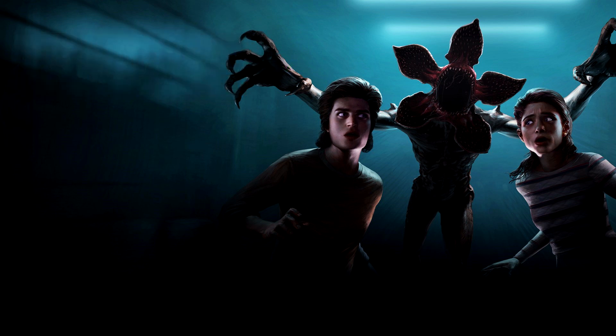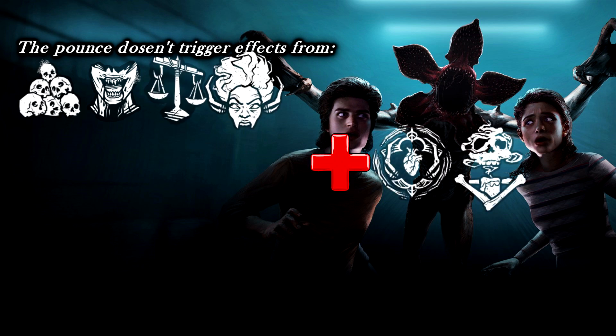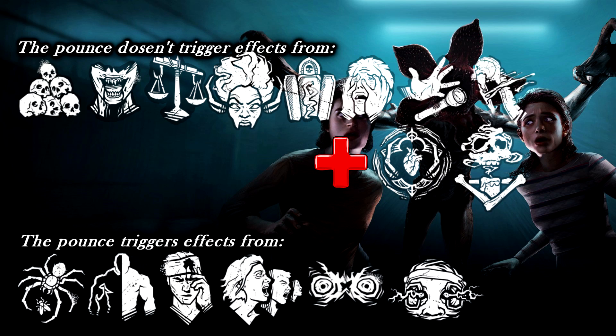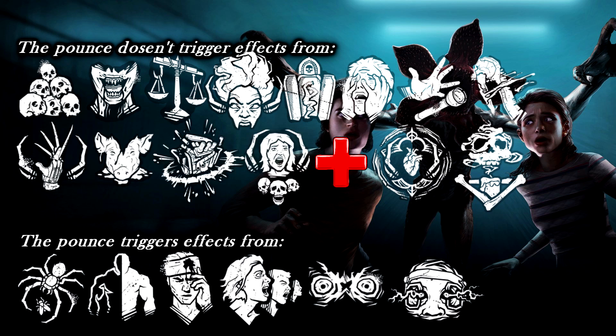The pounce doesn't work with the following perks: No One Escapes Death, Devour Hope, Make Your Choice, Rancor, Iron Maiden, Hex the Third Seal, Darkness Demise, Unrelenting, Remember Me, Mangled, Surge, and Save the Best for Last.